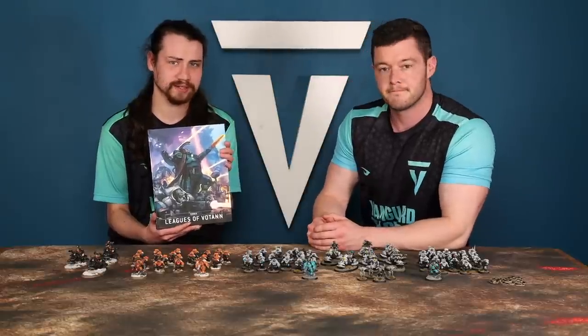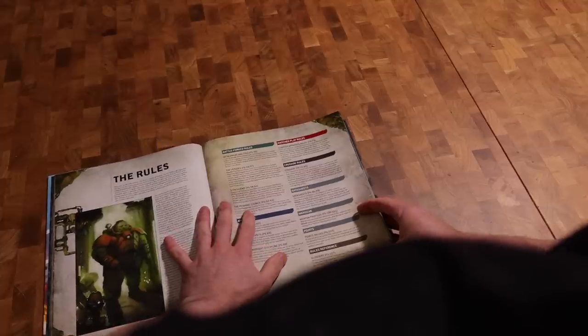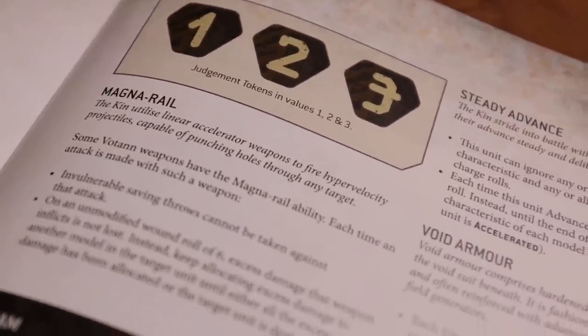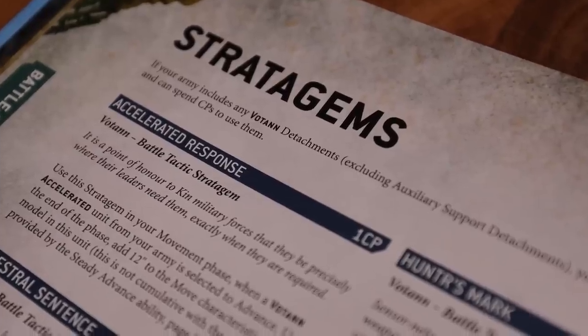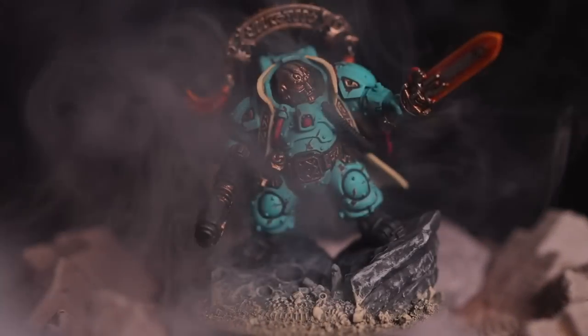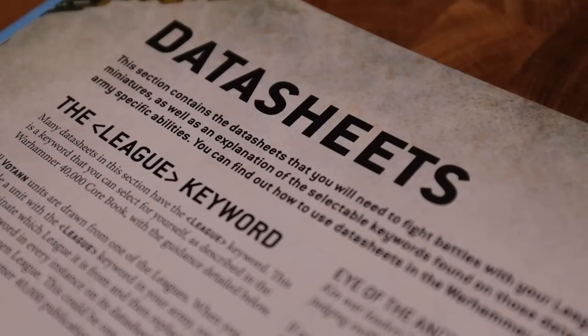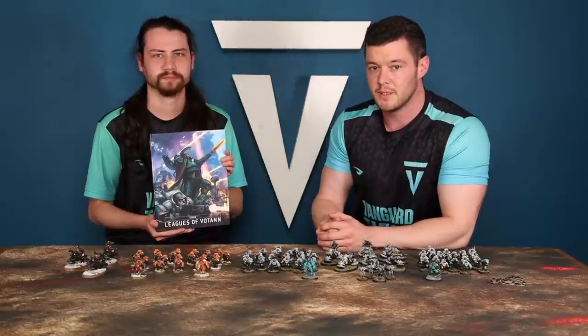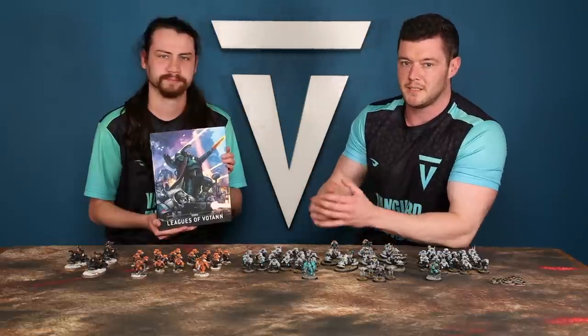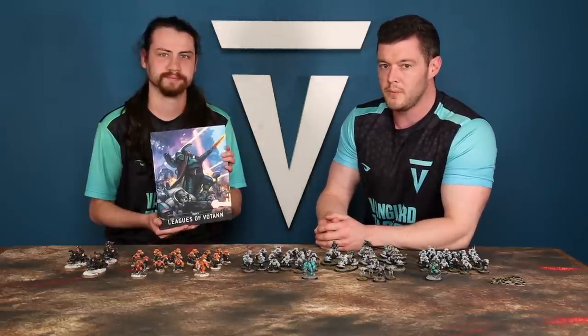First of all we're going to look at the army rules — what makes Leagues of Votan, Votan? Then we're going to move on to their in-depth army rules, an idea called Judgment. We'll move on to their stratagems, their warlord traits, everything you need to know about taking the army and putting it on the table. Then we'll wrap up by looking at some datasheets, the most powerful combinations, and what an army list might look like.